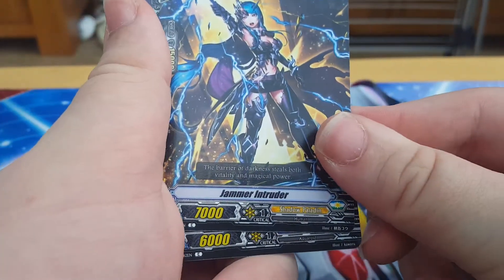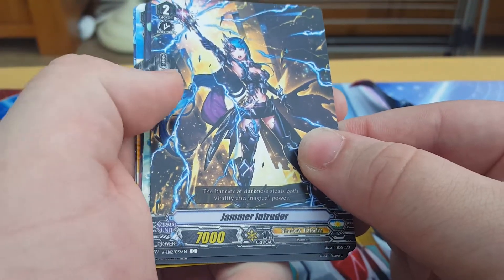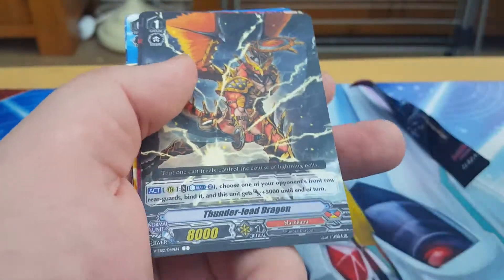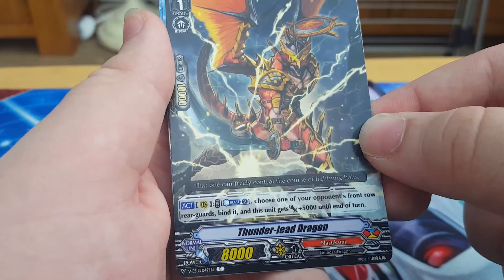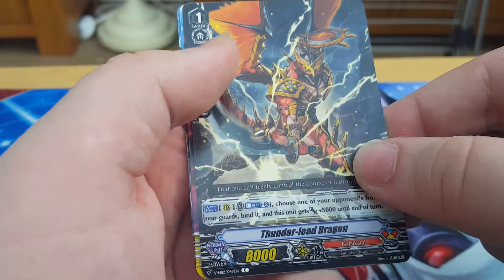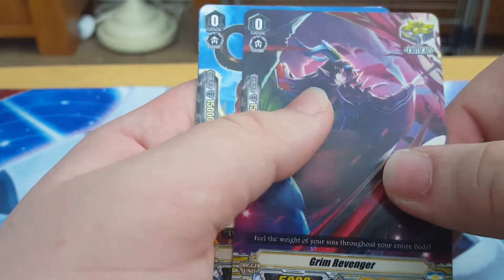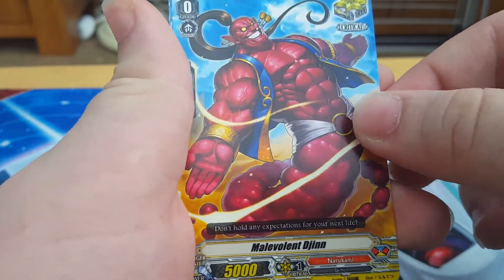First we have Janning Intruder — Grade 2 for Shadow Paladins with a 15k shield. Damn. Blue Wave Recruiter. Thunderly Dragon — it's a Grade 1 with Canblast 2: choose one of your opponent's rearguards, bind it, gains 5k power. Not too bad. Next we have Grim Revenger, the critical for Shadow Paladin. Mavla Jinn, the critical for Narakami.